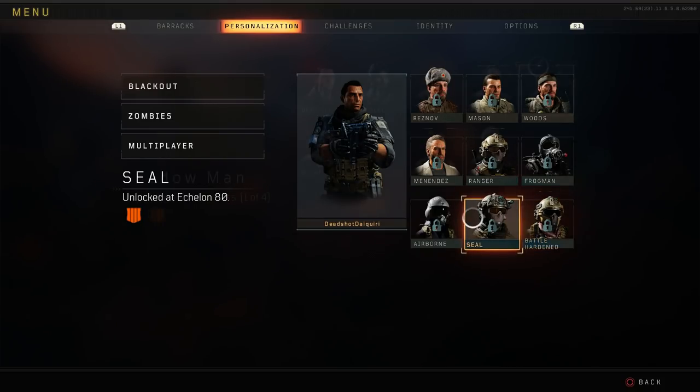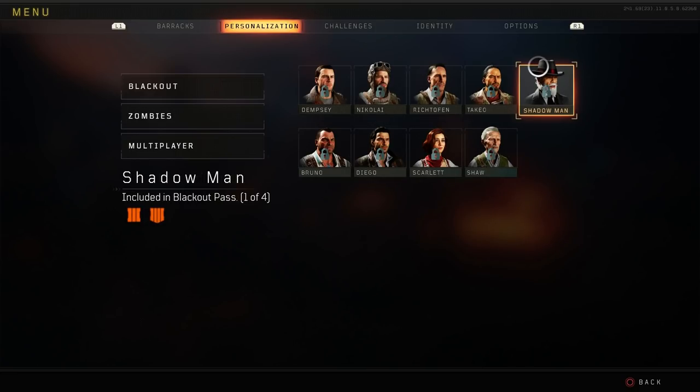One example is the Shadow Man. The Shadow Man, as you can see here, is a character from Zombies, and for this character it says he is only unlockable with the Blackout Pass. The Blackout Pass is actually included in the Black Ops Pass, which is basically the season pass for Call of Duty Black Ops 4 — it allows you to get all of the DLC content, some characters, some skins, that kind of thing. So the Shadow Man is the only character currently in the game you get from that Black Ops Pass.